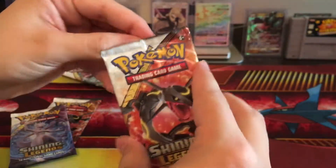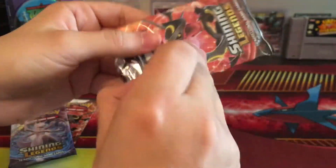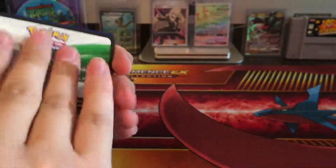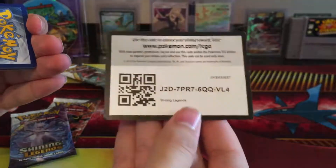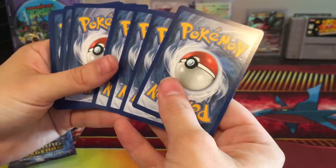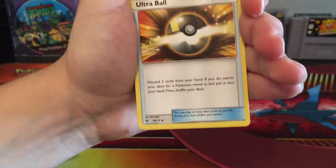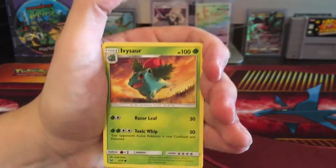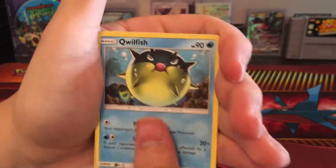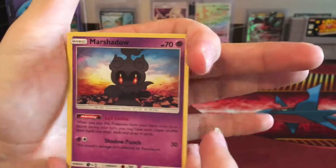Let's open this one now — got the Rayquaza pack. I've opened up a lot of Shining Legends on my channel. I think this is going to be my last Shining Legends opening for a long time, because I need to get to the newer sets. There is a nice code. We get Psychic Energy, Venusaur, Ultra Ball, Damage Mover, Ivysaur, Zorua, Litten, Qwilfish, Shroomish, Reverse Holo Energy Retrieval, and a Holo Marshadow.